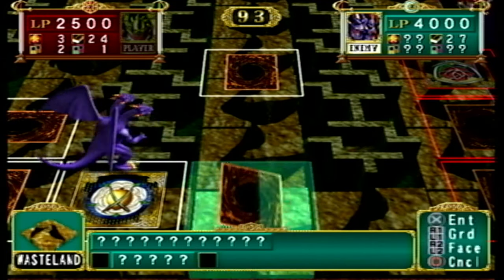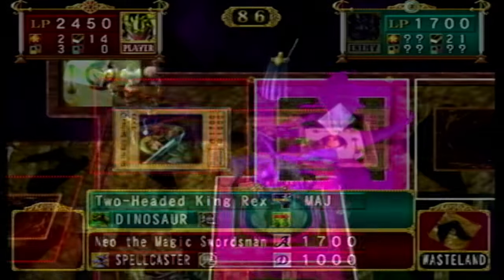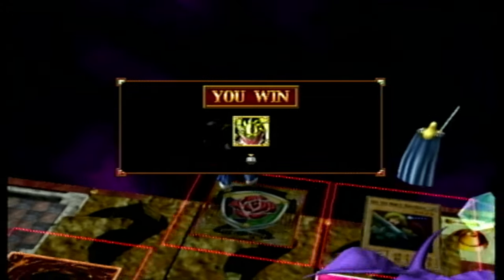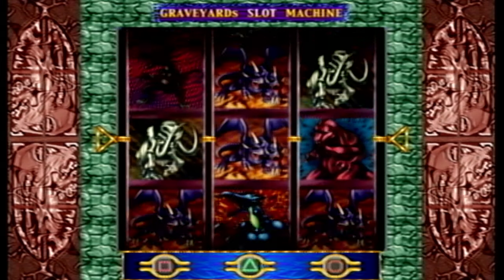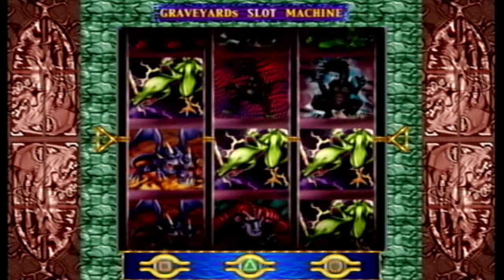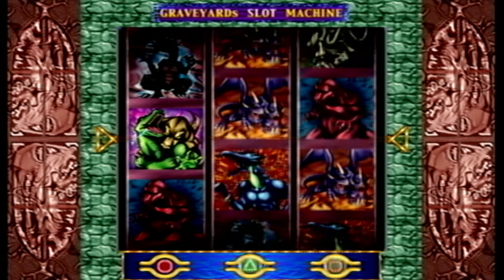We can also see how labyrinth tiles, which cannot be moved through by regular monsters, create a very scuffed choke point gameplay. I managed to win this fight by sneaking a warrior to attack Rex directly. After the fight we're met with a slot machine. By using this slot machine, we get whatever cards we happen to land on. The cards on the machine are determined by what cards our opponent puts into their graveyard. You won't realize it yet, but this is the only practical way to get cards in a playthrough.